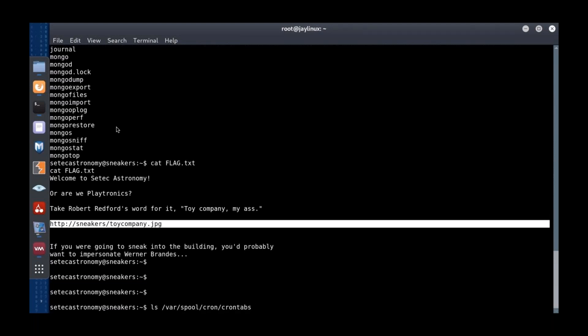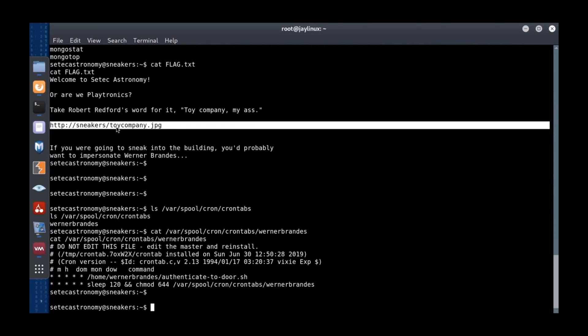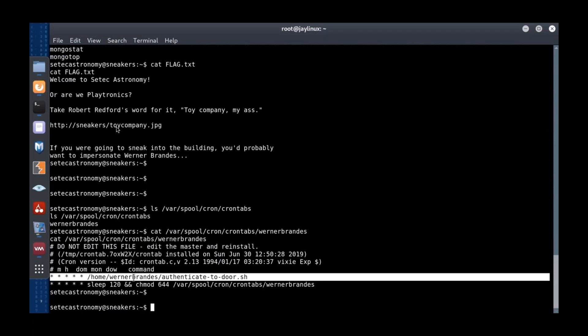After flailing around, we found and looked at the crontab files. As the database user, we can go look at crontab files for Warner Brandes. We see that his crontab runs a script called 'authenticate_to_door' every minute. Let's take a look at that script. First let's look at its permissions — this thing has been marked chmod 777. It's been set to world-writable, world-readable, world-executable.